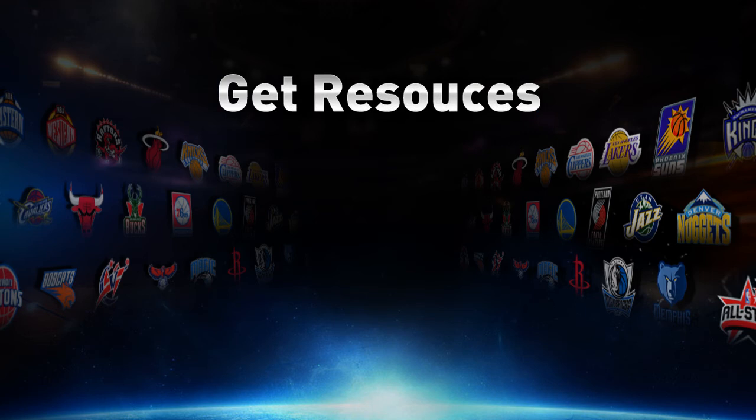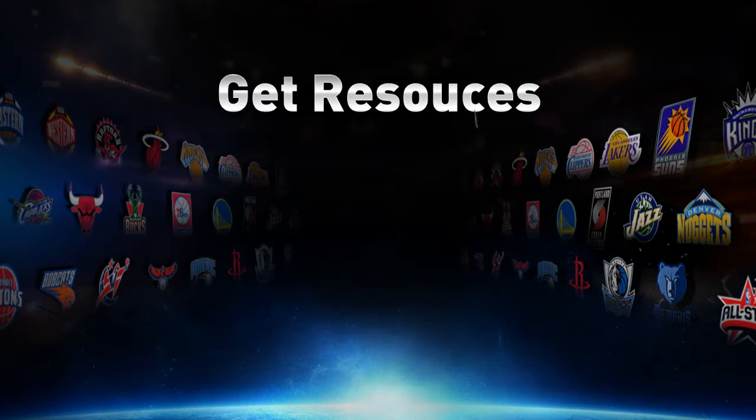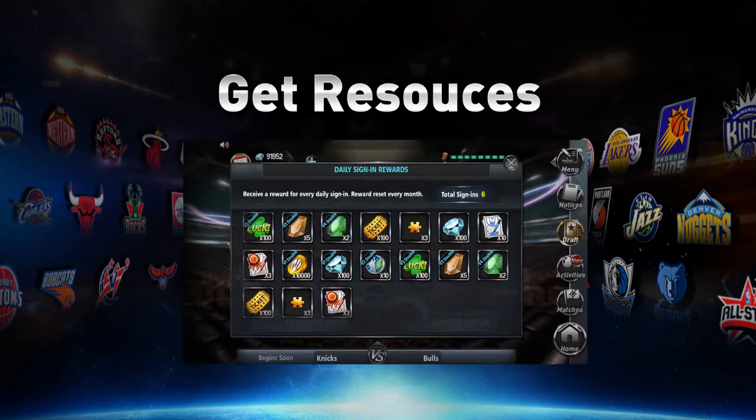To rank up a card, you're going to need gold, topaz, and emeralds. Luckily, there are many ways that you can collect these valuable resources. You can collect them by completing daily tasks, completing achievements, playing Road to Glory, claiming your daily sign-in rewards, or by buying them in the shop.